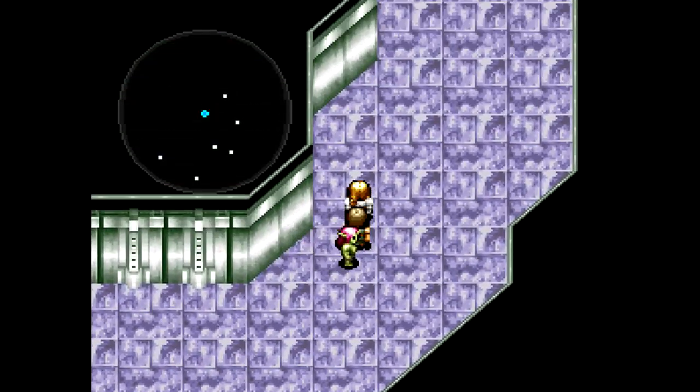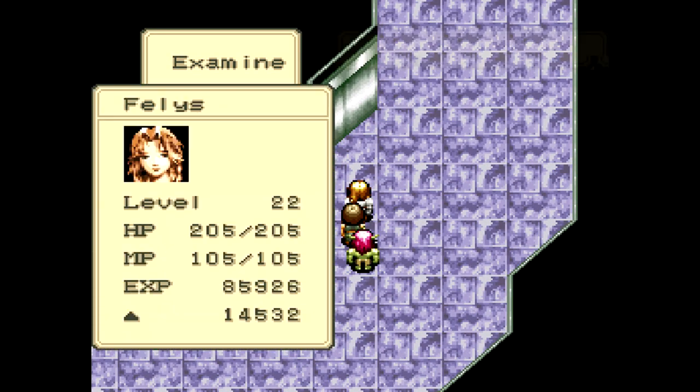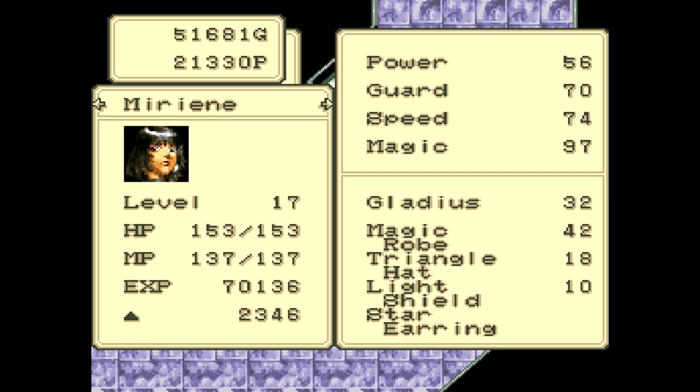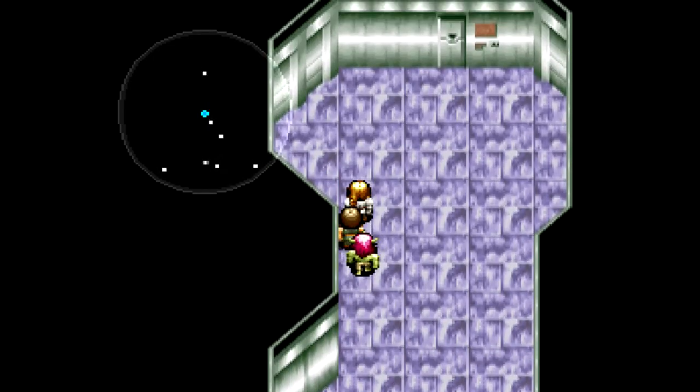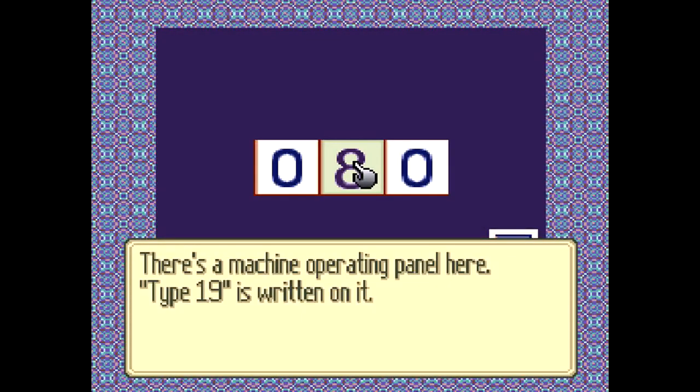Coming up here, one thing I wanted to mention: with Mirianne, the reason I'm using her is because she's almost at level 18, and she's going to learn a really, really good spell coming up here. So, first things first, let's get the door open.